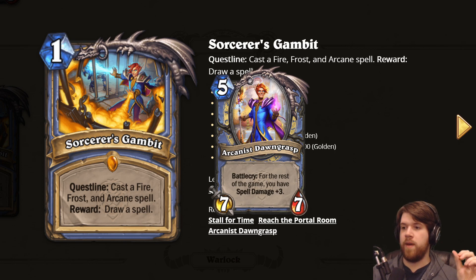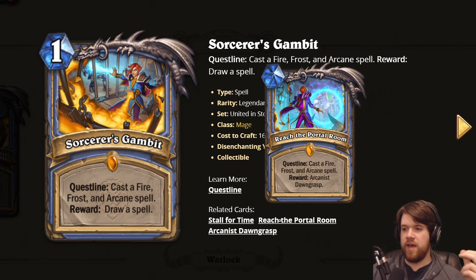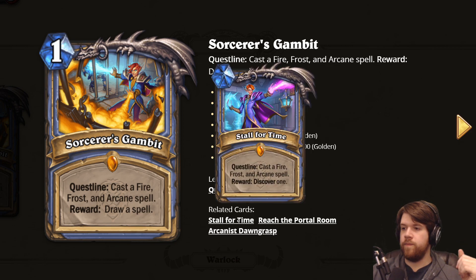On the third phase you again have to cast fire, frost, and arcane spells, and the reward is Arcanist Dawngrasp — a five mana 7/7 with battlecry: for the rest of the game you have spell damage plus three. Giving your hero spell damage plus three is pretty insane in theory — really big board clears or a lot of damage to the opponent's face. But this quest line does seem pretty slow; over the three stages you have to cast nine relatively specific spells — three fire, three frost, and three arcane.